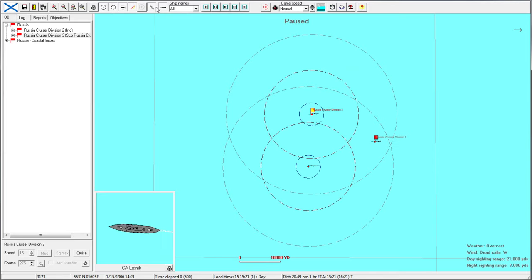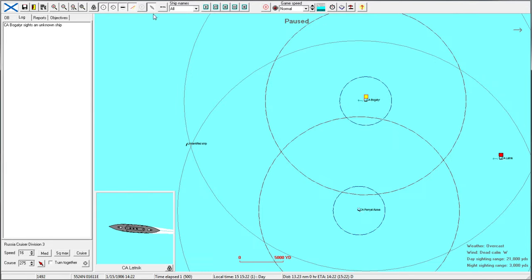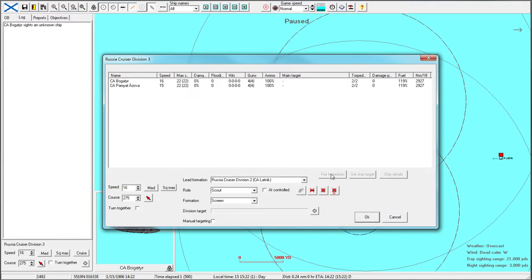Let's get our graphic options up so we have a good idea of what's going on. We probably don't need to worry about torpedo range, but I'll leave it on just in case we get that close — it's going to be urgent to take evasive action or make sure we're launching torpedoes. Both of these two are actually scouting for the Lotnik, who's the flagship of this group. So let's take these guys off of scouting.